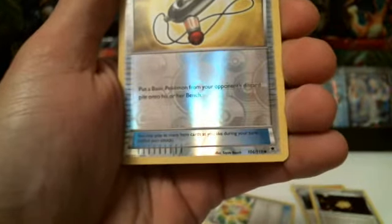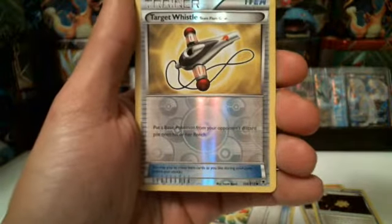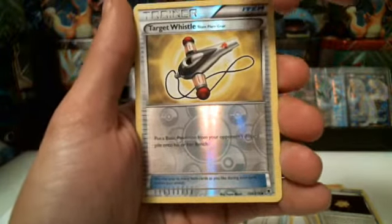Card number 106 of 119. Put a basic Pokemon from your opponent's discard pile onto his or her bench. So something you wiped out real quick, you can pull it out there and you can destroy it pretty easily.